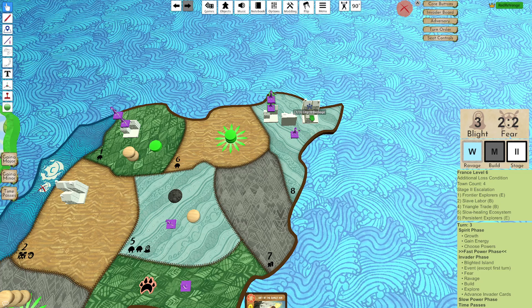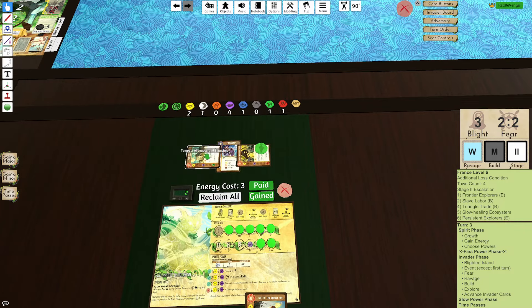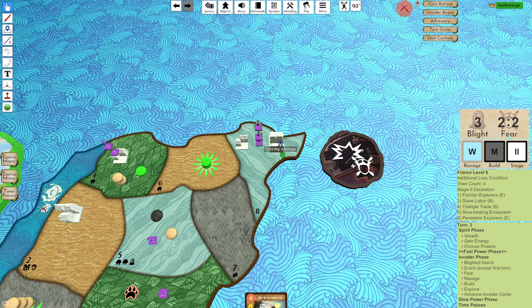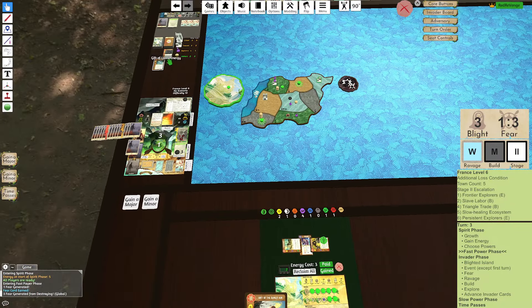And then I can do Tempest, which allows me to choose 5 different invaders and do 1 damage to all of them. I'm going to choose the city, the town, and then the 3 Explorers. I was like, I feel like something was just a little bit off. Oh, I'm so close to going Blightless. This lives — of course it's not the end of the world. Do I have any answers? Not really.